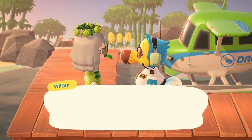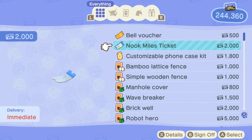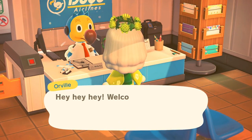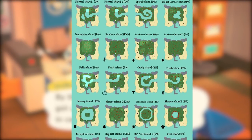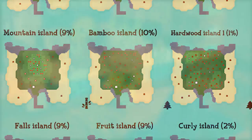The first way to get bamboo is by visiting a mystery island. Mystery islands can be visited using a Nook Miles ticket, which can be redeemed at the kiosk in resident services for 2,000 Nook Miles. Once you have your ticket, you can bring it to the airport and exchange it for a trip to a mystery island. You have a 10% chance of landing on a mystery island that is covered in bamboo trees. Out of all the types of mystery islands in the game, bamboo island is the most common and shouldn't be too hard to find after using a few Nook Miles tickets.